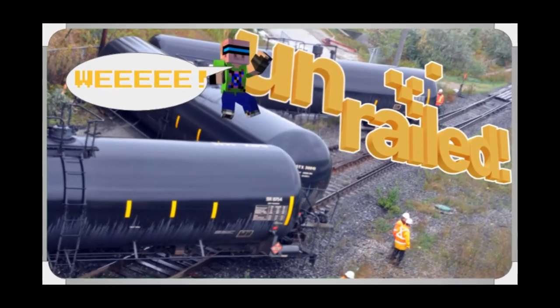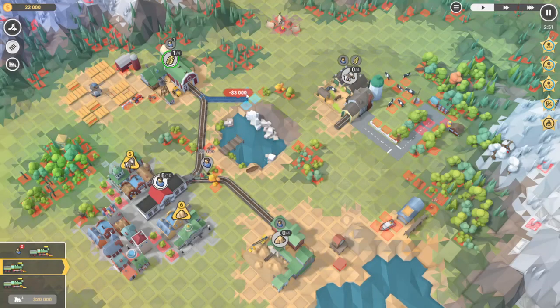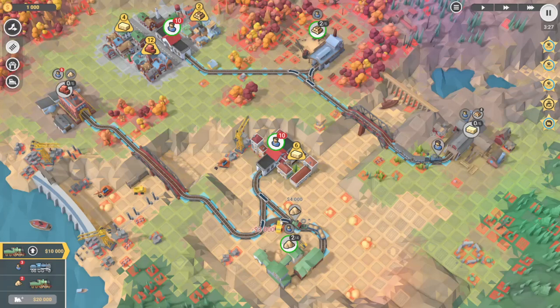Just like in Unrailed, another game we reviewed, build a train track and optimize your path along the land while slopes and natural resources get in your way. In this game, however, you don't have to worry about putting items on the train while it's moving.